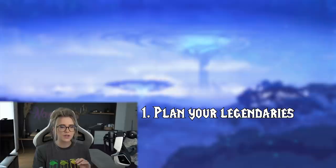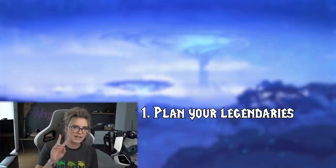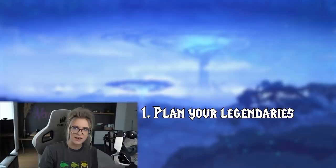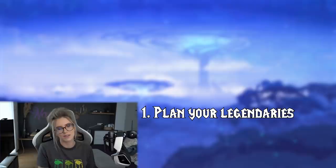If your legendary can be crafted in multiple non-Domination socket slots — for example, cloak and ring — then I would check the list of items that drop in the new raid, specifically the BOEs. If there's a BOE that drops in one slot and not the other, you could craft the legendary in the non-BOE slot. You can also check which items drop from the last two bosses, since those will have higher item level. So if a cloak drops from the last two bosses, you might want to craft your legendary on the ring slot instead.